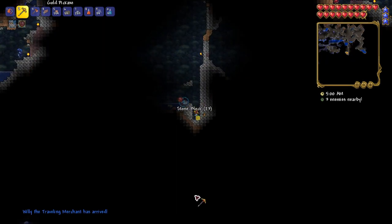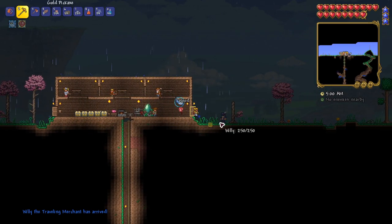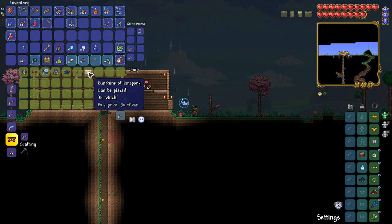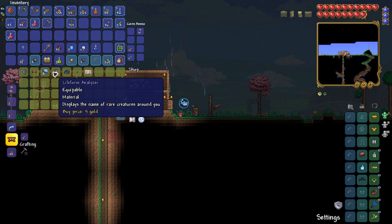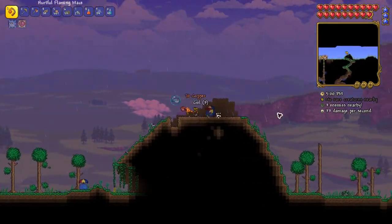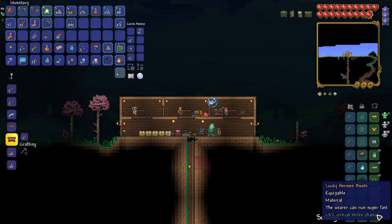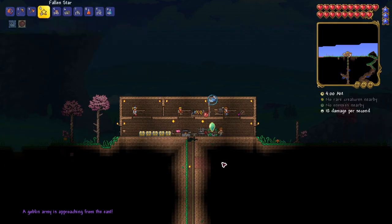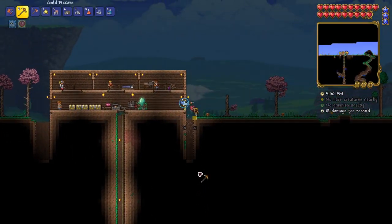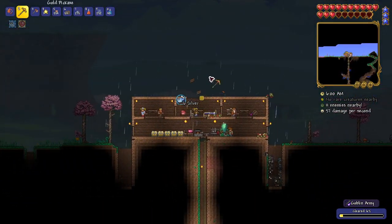A traveling merchant arrived. I was hoping for a weapon upgrade but instead got some more information accessories. When I finished buying from the traveling merchant, I finally started preparing for the first boss by flattening the space to the right of my house. Before I could completely flatten the first hill, I got a surprise visit by the goblin army.